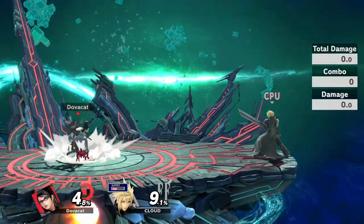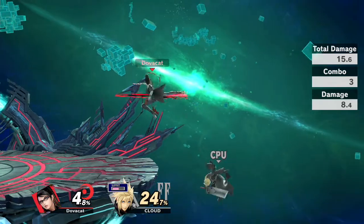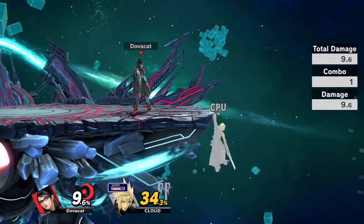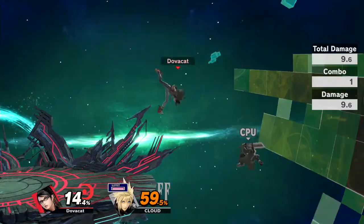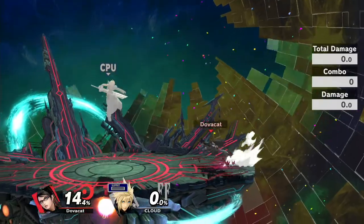Forward tilt still has three hits and a lot of lag. You can't really combo much off of it, but it's pretty quick, so you can use it sort of as a get-off-me tool. If people try to shield it, you can sometimes catch them because they'll drop shield after the first hit.